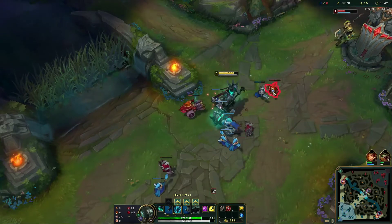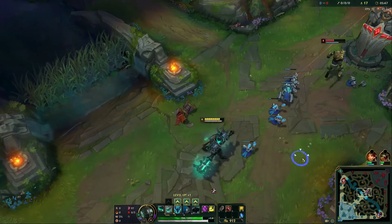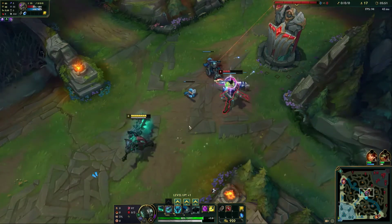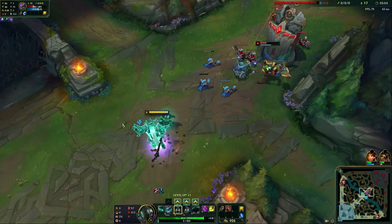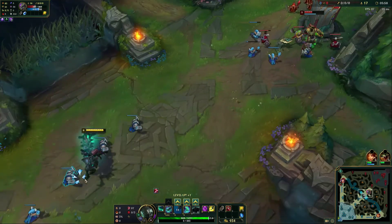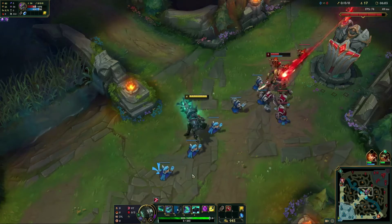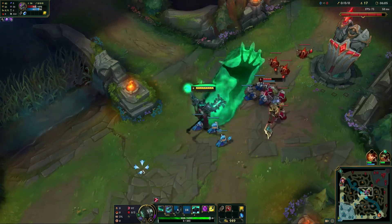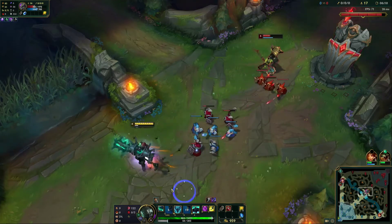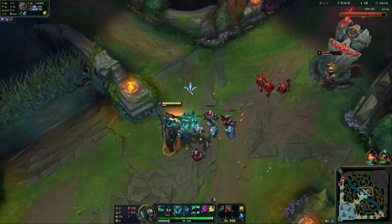Where you might have trouble is if you can't land your E's. If you keep missing your E's and your Q's — even though you don't have any mana, you still have cooldowns that the enemy can take advantage of. So if you miss a pull, all good — back up, respect them, maybe try and land a poke with your Q, but don't look for a serious all-in trade. You want to make sure your passive is up and going before you take a serious trade.